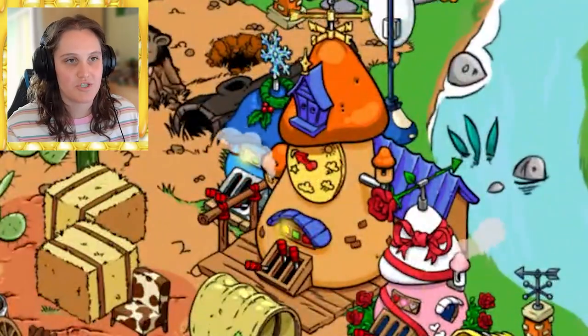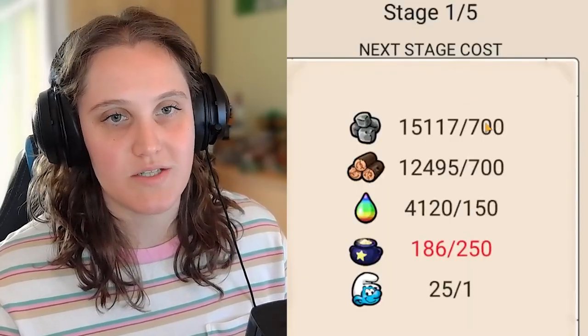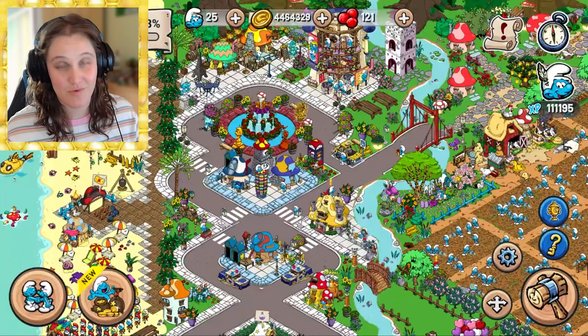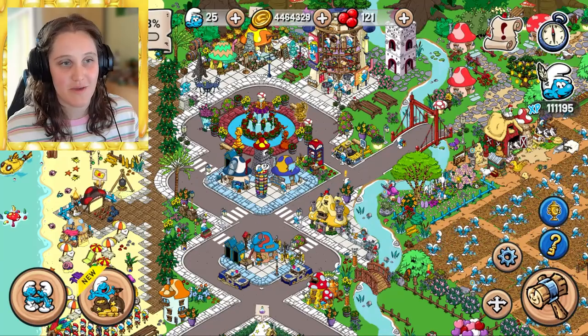Let's talk about wonders, because they're the most tedious thing in the game. Each wonder can take a few days to a week to complete. Starting off you don't have many resources, but the earlier wonders take fewer resources than the newer ones. For example, the newer wonders require 700 wood, 700 stone, 150 stardust, and 250 dye — very expensive — so be patient.